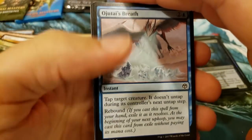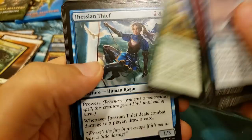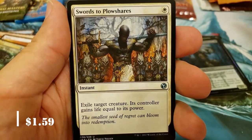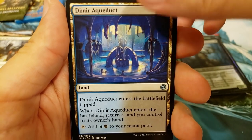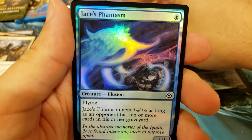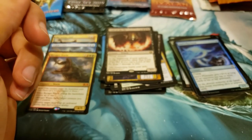Let's go for Iconic Masters. Let's see if we can pull a Mana Drain — maybe a foil Mana Drain — and a Mishra's Bauble would be nice. To the uncommons — Swords to Plowshares, that's a good one. Dimir Aqueduct, and Lord of the Pit — big, stinky Lord of the Pit. It was blue, it got me excited. Jace's Phantasm — it's a good card, but not worth a ton.